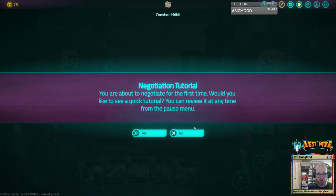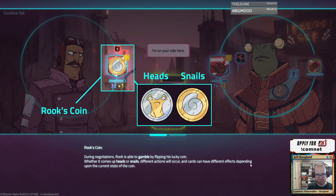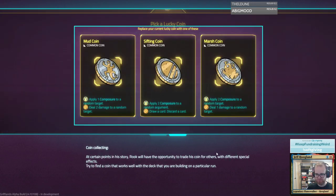I'm gonna run through the tutorial really quick, just to make sure I fully grasp these. During negotiations, Rook is able to gamble by flipping his lucky coin. Whether it comes up heads or snails, different actions will occur, and cards can have different effects depending upon the current state of the coin. So Rook has a push-your-luck kind of mechanic or a little bit of variance. At certain points in his story, Rook will have the opportunity to trade his coin for others with different special effects. Try to find a coin that works well with the deck that you are building on a particular run. That's really neat.